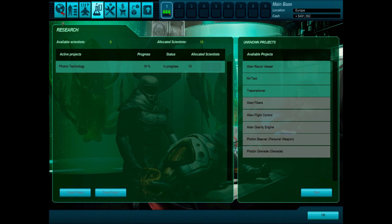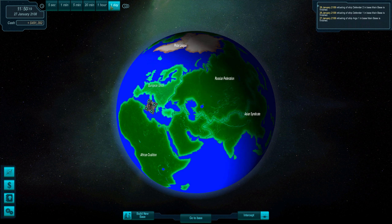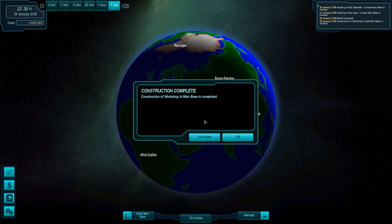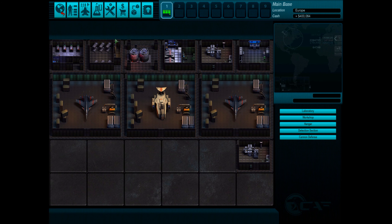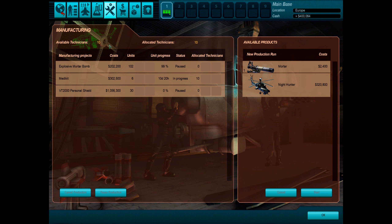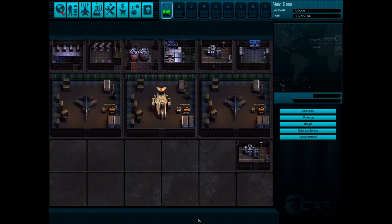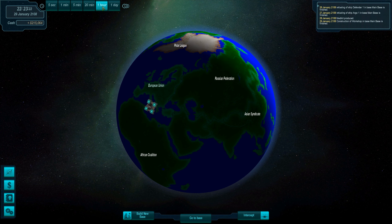We're researching Photon Technology, which hopefully will allow us to make some nifty weapons. We'll see about that. My money is 425, 400 main base. The workshop is complete. Getting more technicians and scientists is based on how many buildings you build. That's going to be quite expensive, but I'm happy with that. I might want to build even more workshops. It's only 180, it builds pretty quickly, and we'll be able to make some money off of it.